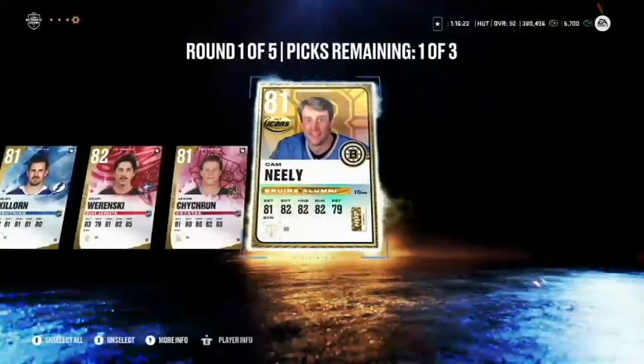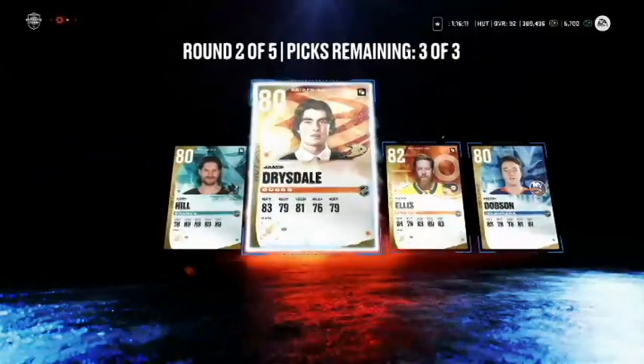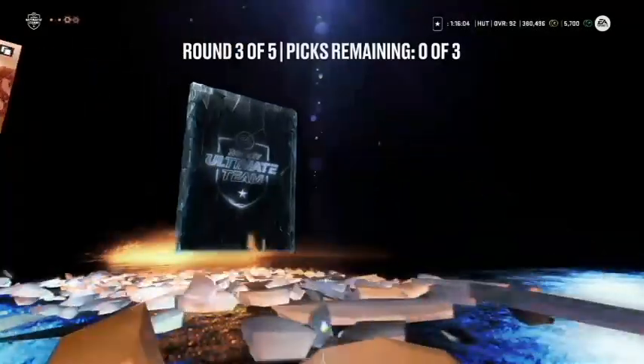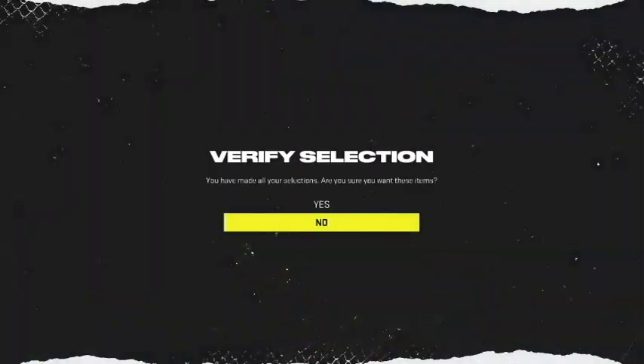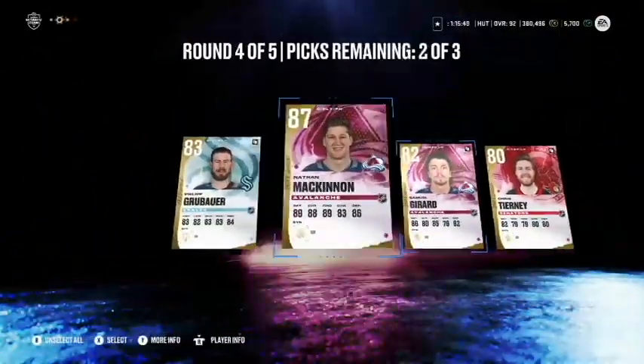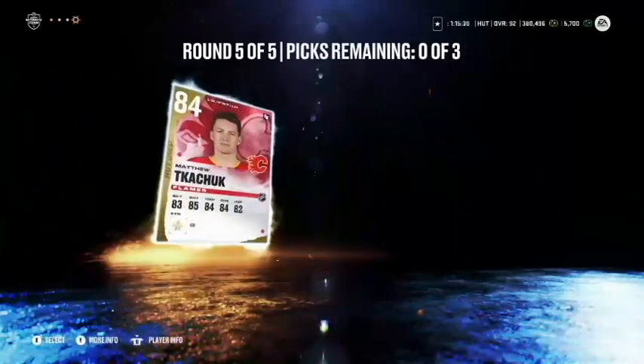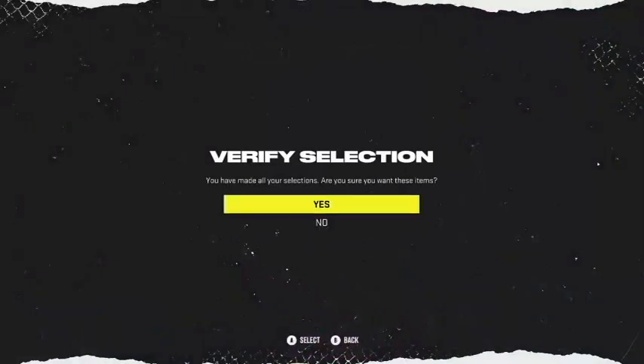The first round is never going to be that great: Cam Neely, Chytil, and Werenski - why not. Add in Hill, Drysdale, and Ryan Ellis - so Dobson, Drysdale, and Ellis. This pack won't be as great - I got an 87 in the last one. Round four: 87 McKinnon, nothing crazy, just all Avalanche players. 88 Aaron Ekblad and 86 Taylor Hall - another three purples!